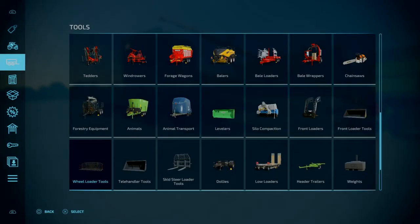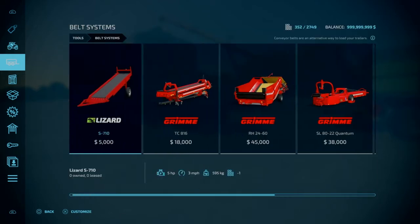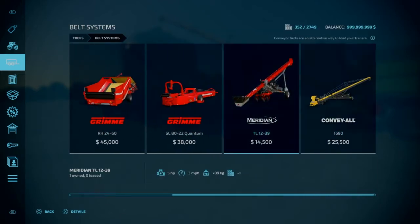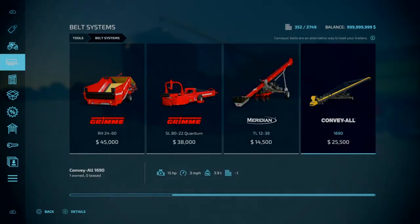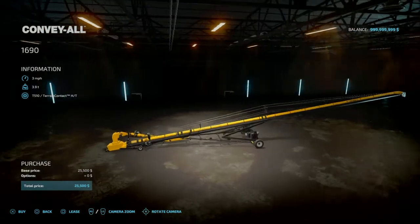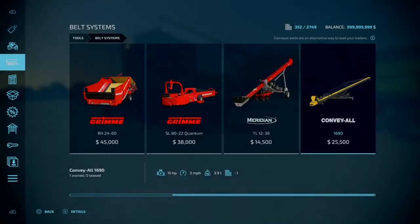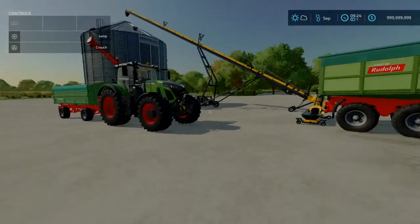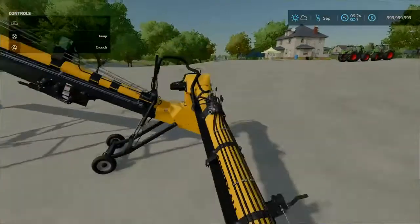Let's talk about where to find the augers. You'll come under Tools, go all the way down to the bottom, and it'll be under Belt Systems — the very last two items. You have this short pipe for unloading at $14,500, and then you have this long pipe for loading at $25,500.